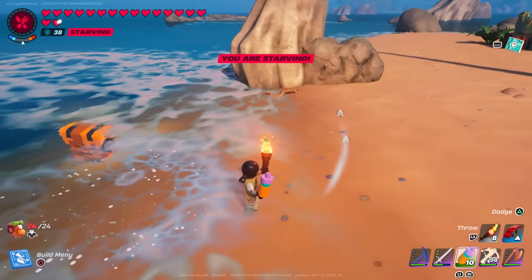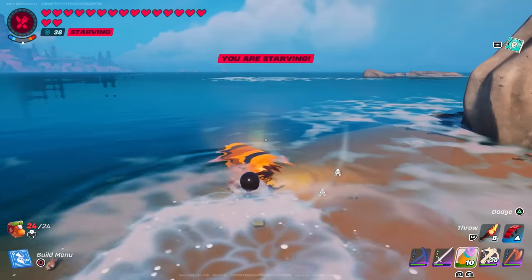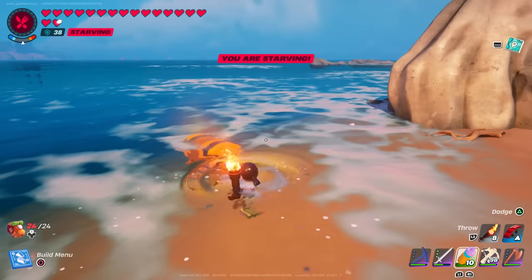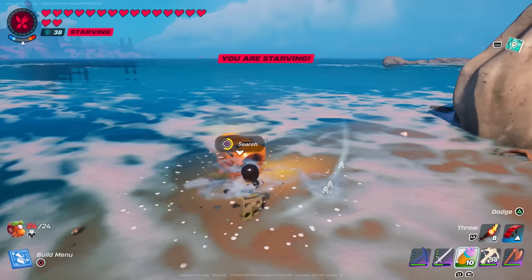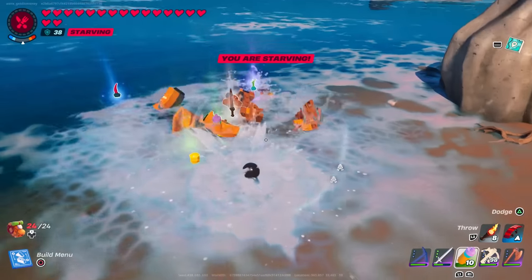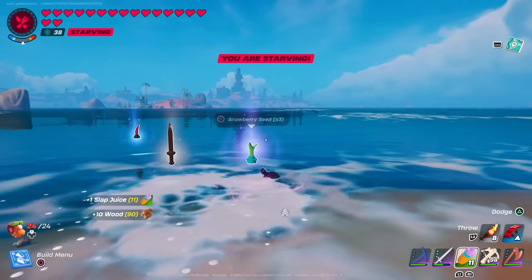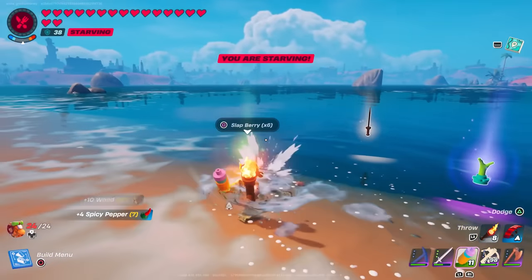I also found some sunken treasure — well, technically it is sort of underwater. This is the only thing I could find under the water other than rocks and seashells. They really don't have anything underwater, so don't waste your time looking under there. But I was able to find this chest that was sort of under the water. I guess technically there is a chance you can find some sunken treasure in your world, but that was the only thing I could find underwater, so that's why I consider it to be sort of rare.